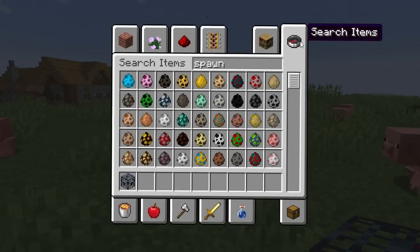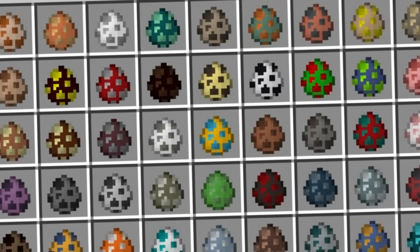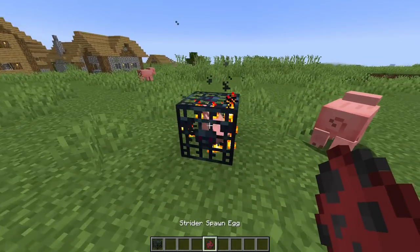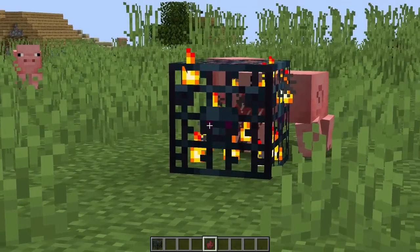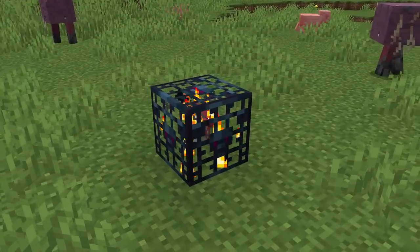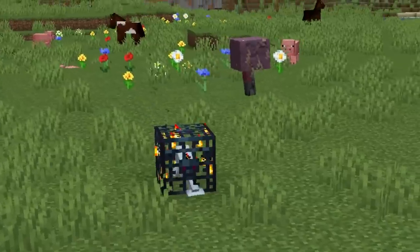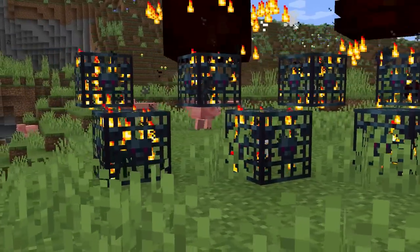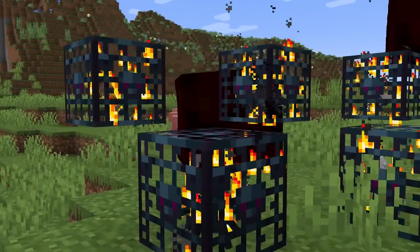Did you know there are over 100 different types of mob spawners in the game? There are over 100 mobs, so that's a reasonable assumption. Grab a spawn egg — literally any spawn egg — and use it on the spawner, and that spawner becomes a spawner for whatever type of mob you just used it on. Looking for a strider spawner? Done. The spawning mechanics tied to the spawner are complex and will vary depending on what mob is inside, so I recommend looking into the individual spawning rules tied to each one.